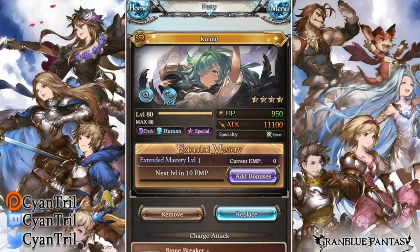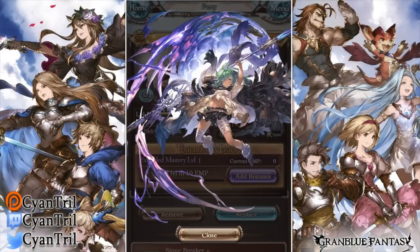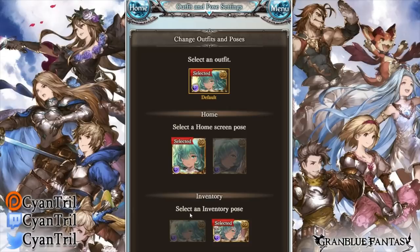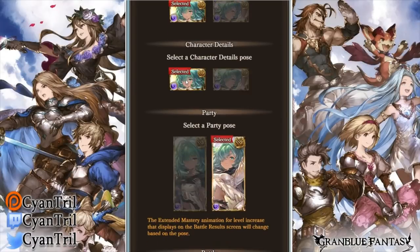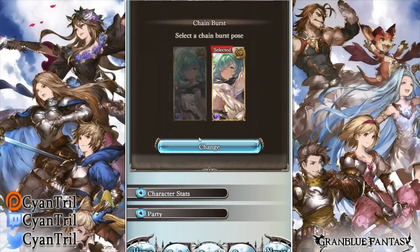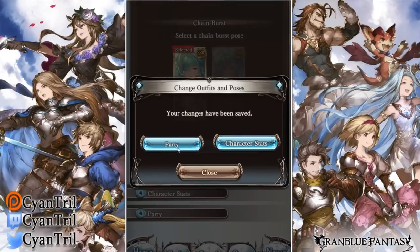What's going on guys, today we'll be looking at the newest dark SSR Kalulu. She is the Gisla-chan, the walking Gisla, whatever you want to call her — she's our newest dark SSR. Anyone who uses Pose 2 is wrong; Pose 1 is the only pose you should be using because Gisla is the real weapon. I can't call her Gisla-chan, so...